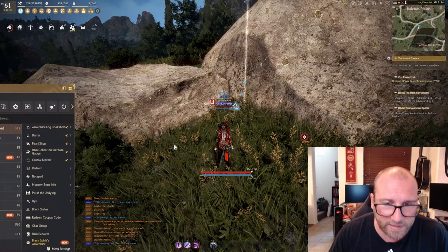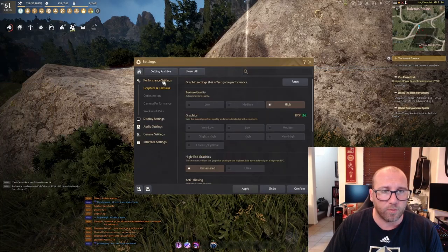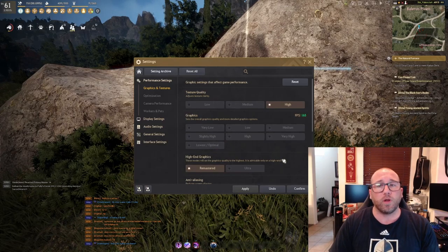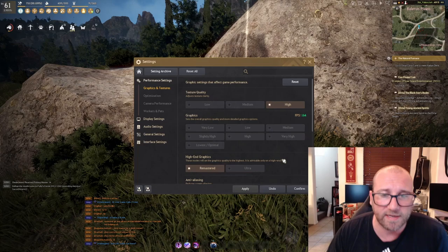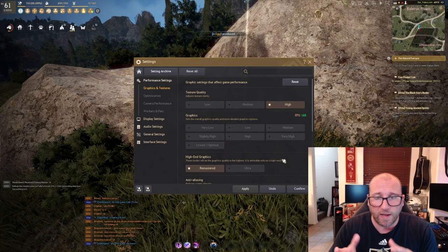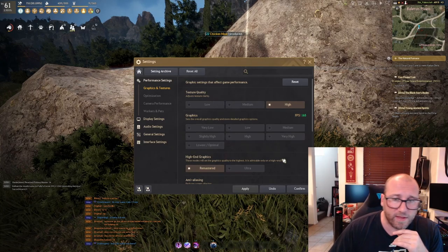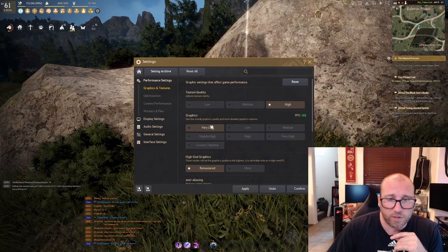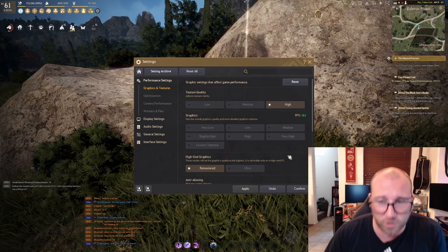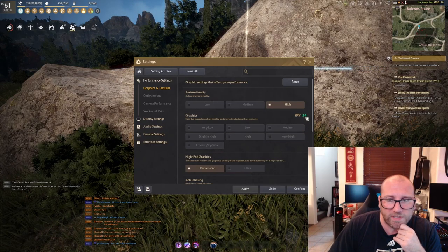We're going to open the settings menu and start at the top, working our way down, beginning at performance settings. I recommend high texture quality — it does not make a significant difference to your FPS to drop it to low, and high works great and looks great. I play the game on remastered. There are graphics options here, and the high-end graphics options are remastered and ultra. On remastered, as you can see, I'm getting above 160 FPS.